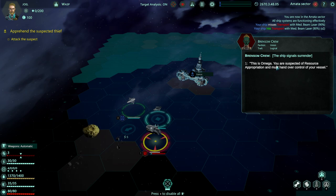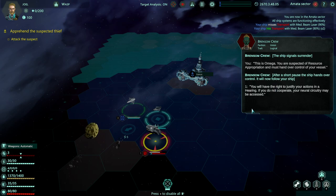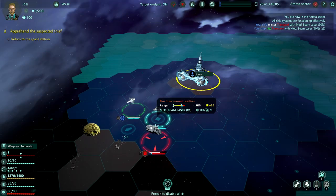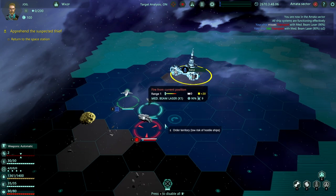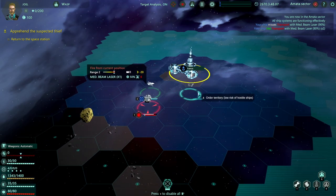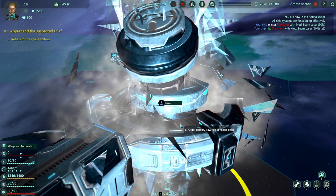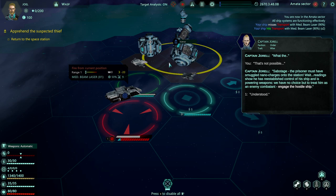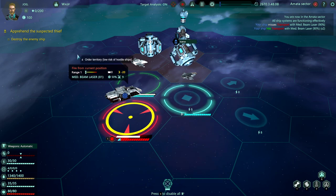Okay, this is Omega. You're suspected of resource appropriation and must hand over control of your vessel. So they're going to follow us back. It's like I can't really turn around — there we go. So what happened is that this guy smuggled in some explosives and he's blown up the station. But there are over 200 civilians, so we're going to have to engage the ship and then go out and get help for these guys.